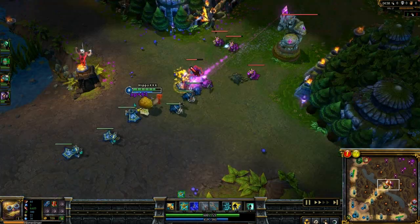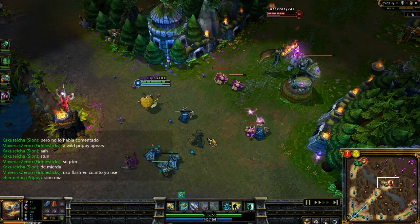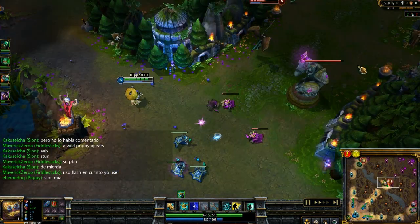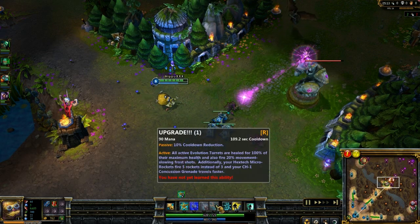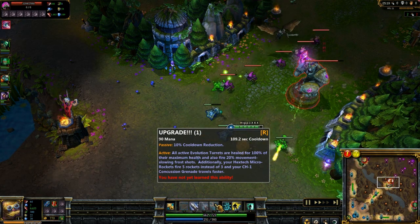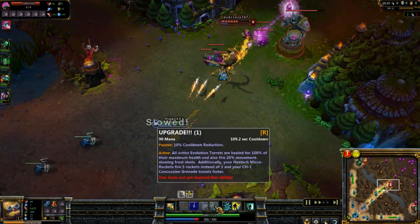How and where you place your turrets is very important, because even if you're not there, your turrets can still kill someone, especially once you get Upgrade. Upgrade will heal your turrets to full health, give you passive cooldown reduction, and will also make your turrets turn to ice, slowing the target's movement speed by around 20%.